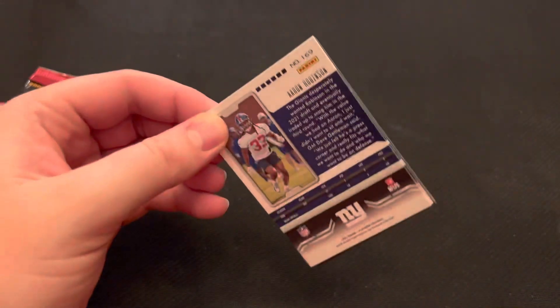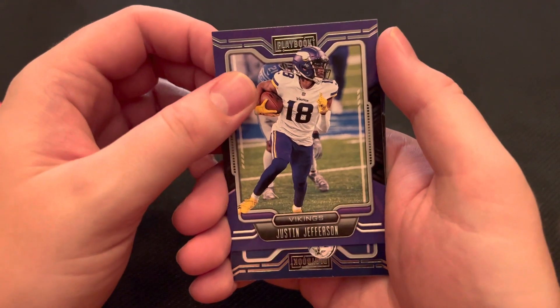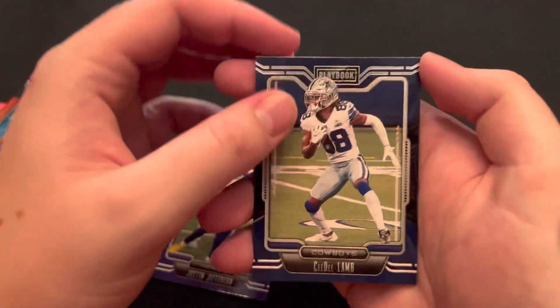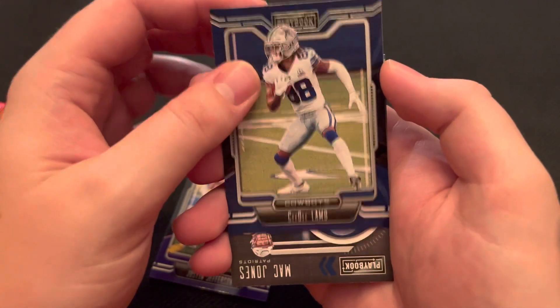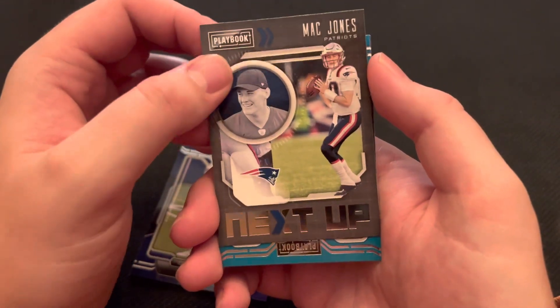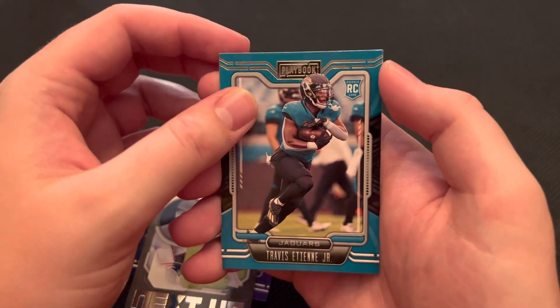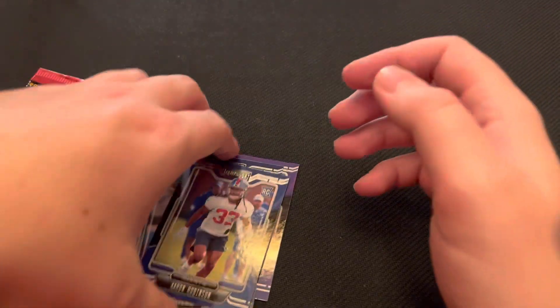Getting into the next pack. We have Justin Jefferson — great wide receiver, arguably going to be the second or third wide receiver off the board in fantasy this year. CeeDee Lamb, another great wide receiver. It will be interesting to see what he does now that Amari Cooper is gone. And there we go — a Next Up Mac Jones, rookie quarterback card, very nice. We have a Travis Etienne Jr. rookie card. And then an Aaron Robinson rookie card.